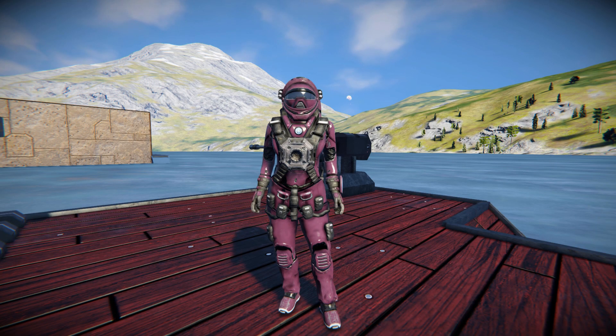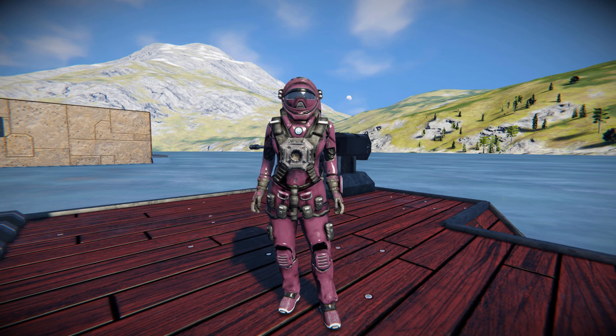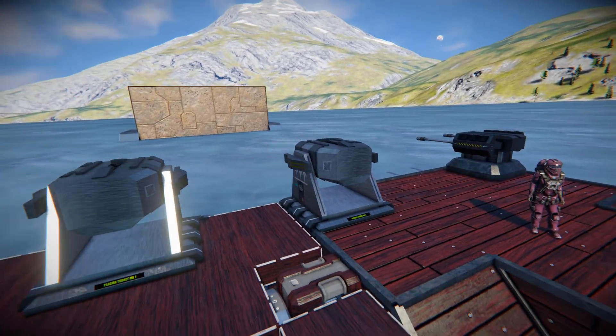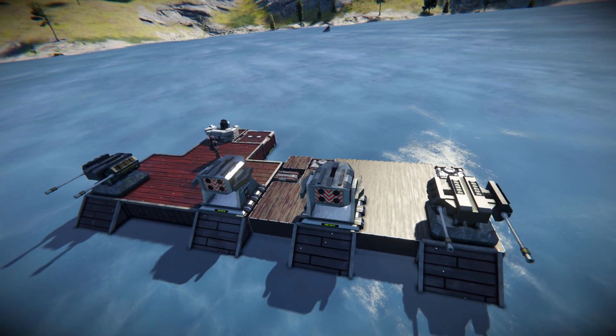Hello and welcome back to another Space Engine's Mod Showcase video. In today's video we're looking at another set of modded weapons, and these are called the Energy Weapons Turret Pack. These are a set of both small and large block turrets and rockets for you to place around, and even have your enemies use against you.